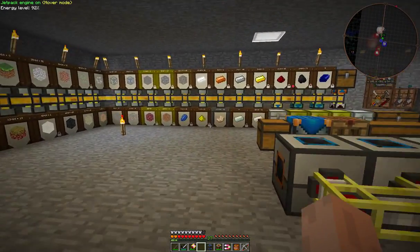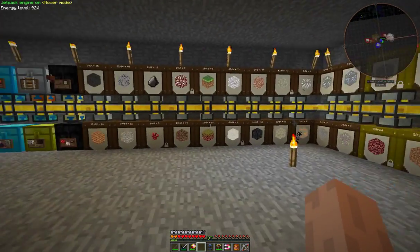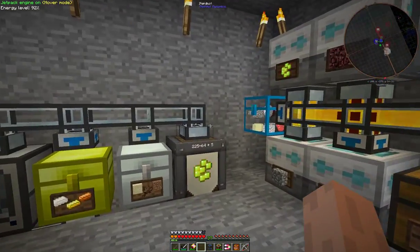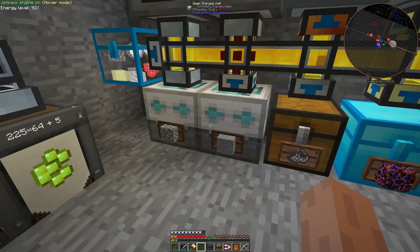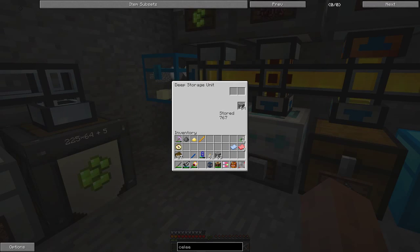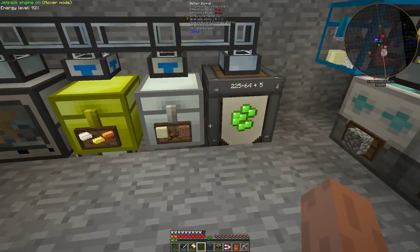My sorting system is basically a combination of different types of chests - gold chests and better barrels with lots of filters. At the very end here we have the deep storage units which can take a large number of items: we have 500,000 netherrack stored, quite a lot of stone, 15,000 - actually not so much - cobblestone, and 767 essence berries because we get a lot of those.